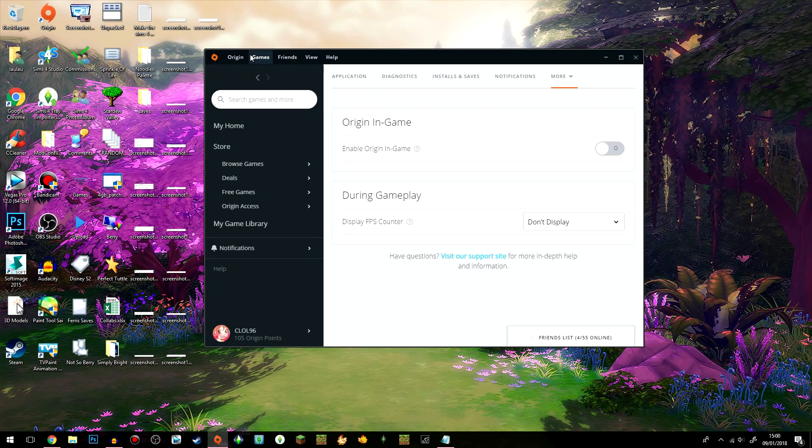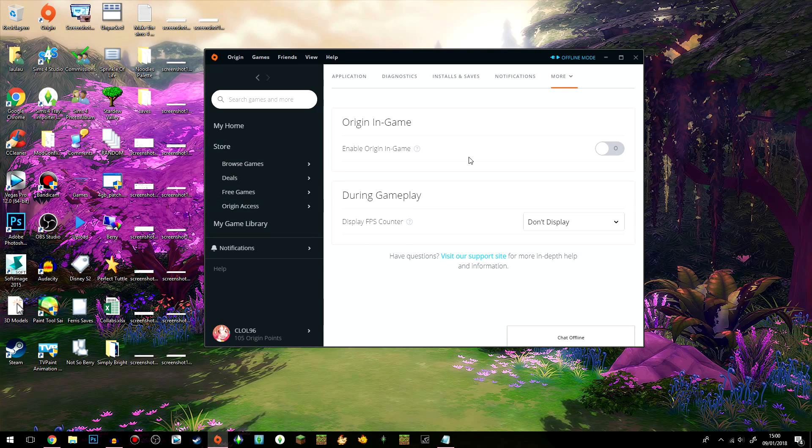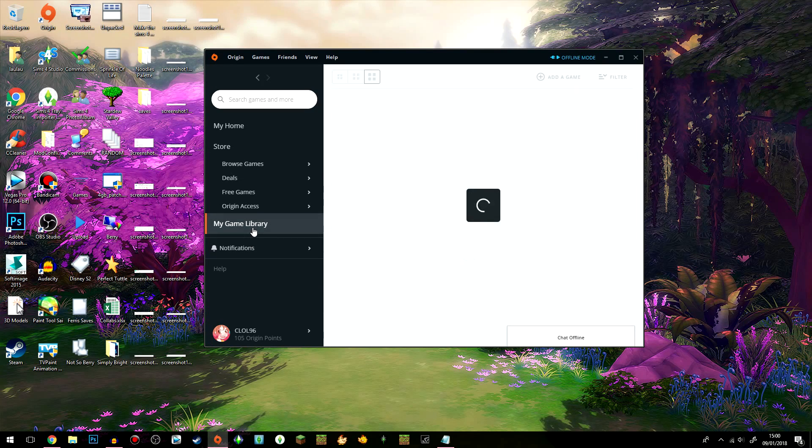Another thing that can help is to go offline in Origin. You can still play the game and do everything except go into the gallery and download things from it. You can try that out and see if it makes a difference for you.